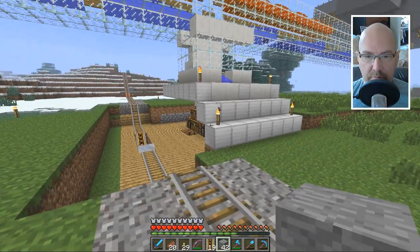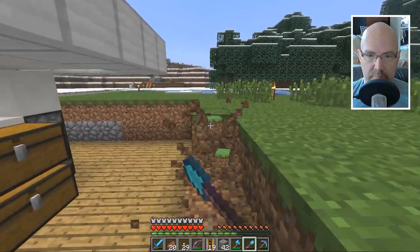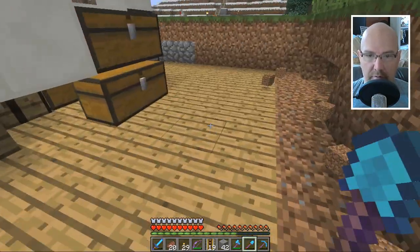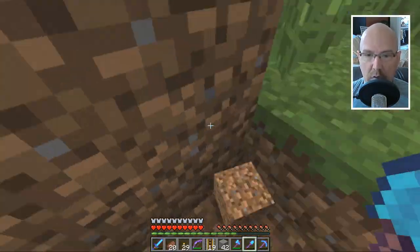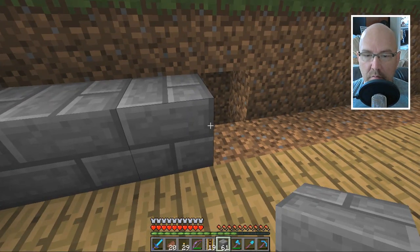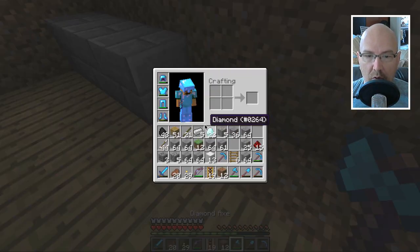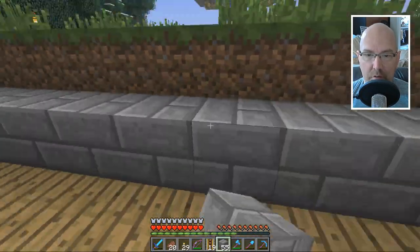So I only got 13 blocks of iron to make our iron fortress — or fort. Can't be a fortress, it's got to be a fort. So this is going to be a wall. We'll have a base of stone, there's a nice stack of stone. We'll build the base of our iron fort — fortress sounds bigger, so let's just call it fort.